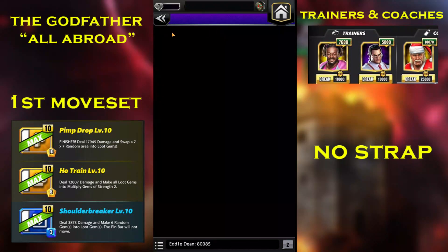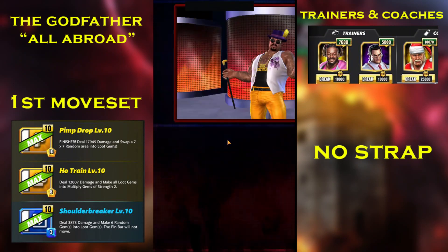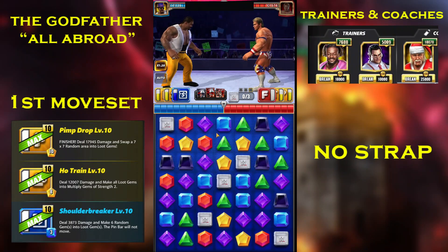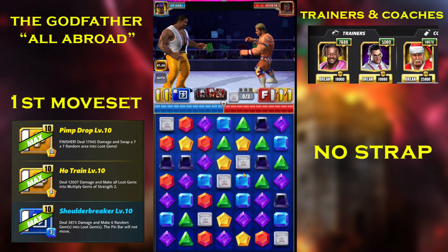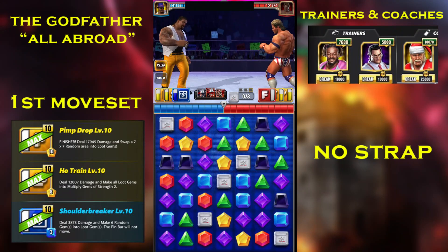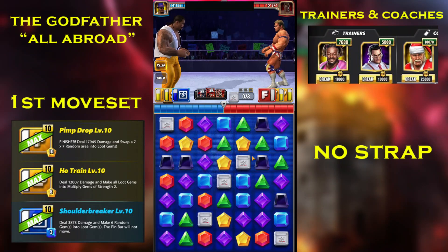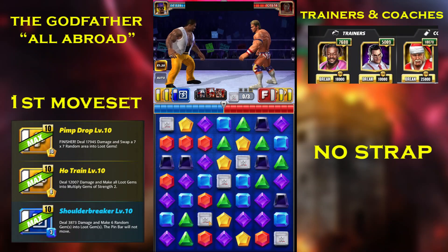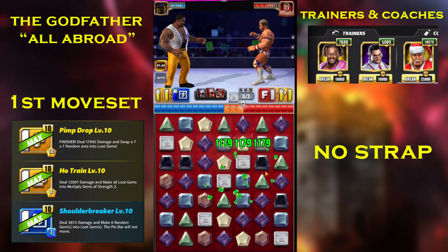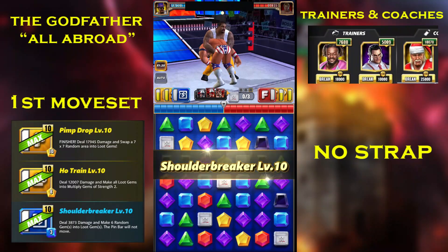I like this moveset, so let's use it against Lex Luger. Since we don't have that many perks, we're not ready with our moves yet. There are no yellows on the board, so I'm just going to take his reds so he can't reload his moves. Now we're ready — let's use this.